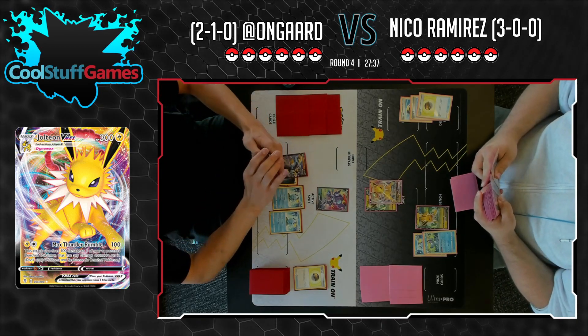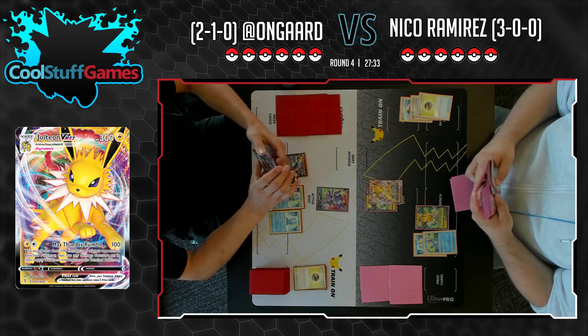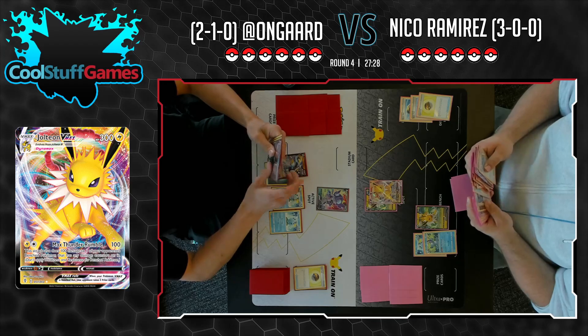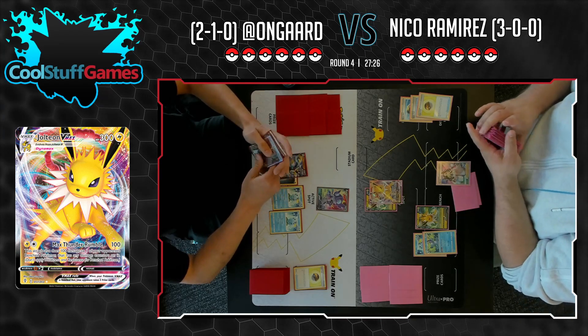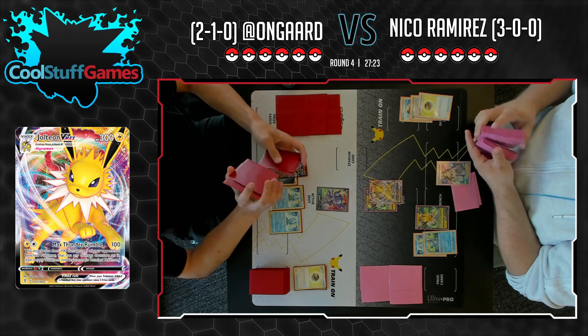Oh, that's cool! So Max Thunder Rumble can get in there for just one Lightning and deal 100 to the active and 100 to wherever else on the bench. Does 100 and 100 snipe? That's pretty good. And without having — I don't think On Guard's going to be playing Manaphy either.